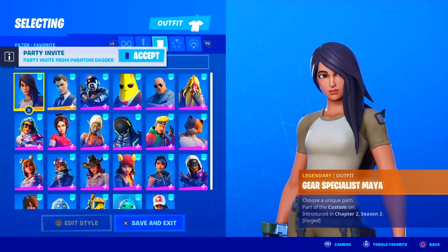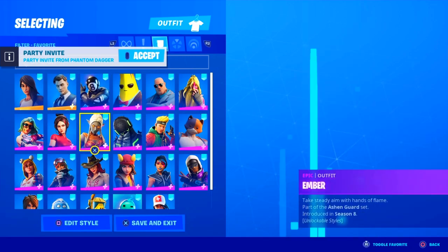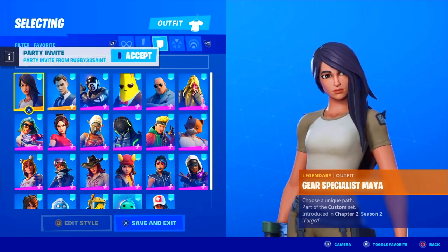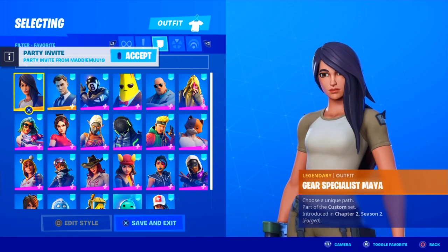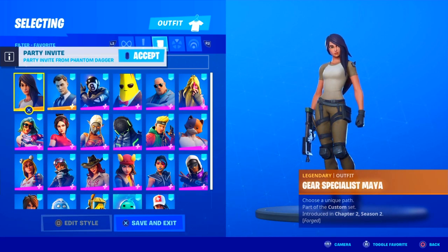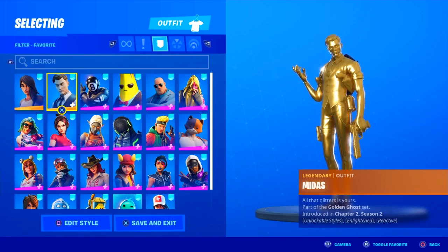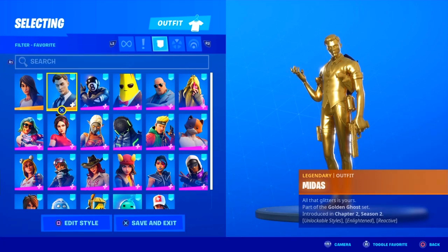Let me go over all of the Battle Pass skins from this season so we can decide which skins will be getting Overtime styles. First of all, we have the Maya skin — I'm pretty sure everyone's already aware this is the customizable skin you get at Tier 1. I feel like this will not be getting an Overtime style just because it's a custom skin you guys already personalize. The next skin would be Midas, the Tier 100 skin of the season. No Tier 100 skins have gotten Overtime styles in the past, so I don't know how I feel about this one getting one.